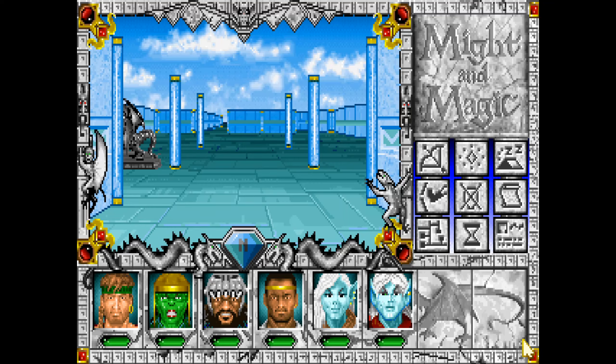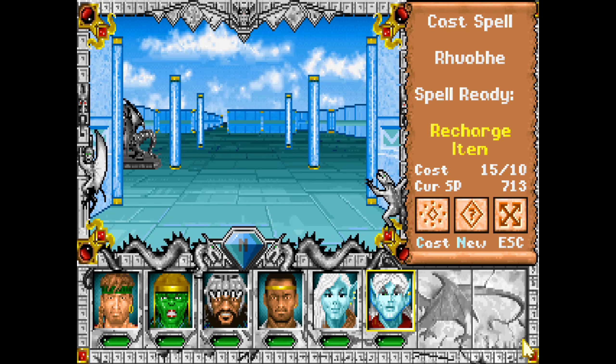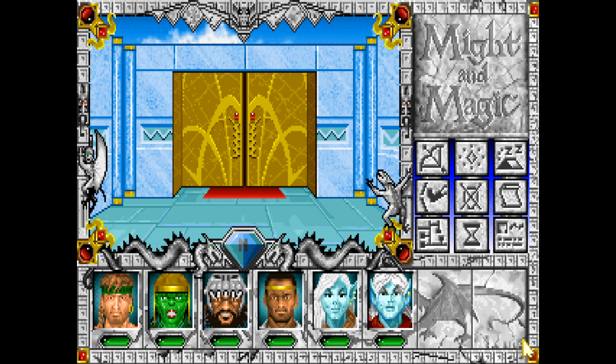Howdy folks, and welcome back once more to Let's Play Might and Magic 3. Today we're going to go putter about in the desert to the south of the swamp. To get to the desert, we have to go through the swamp.